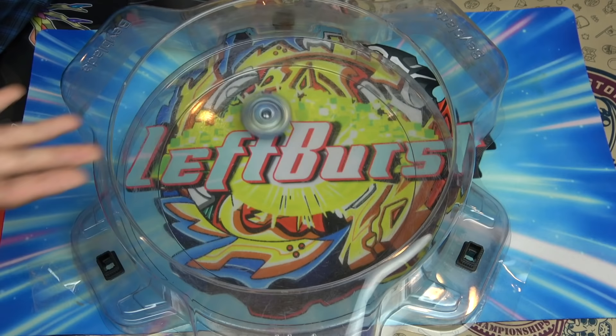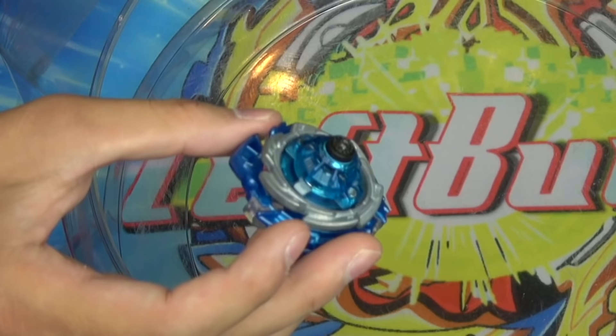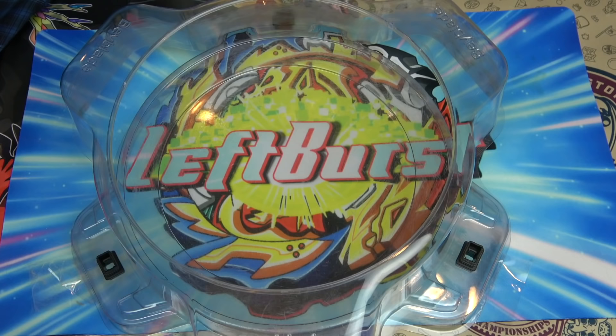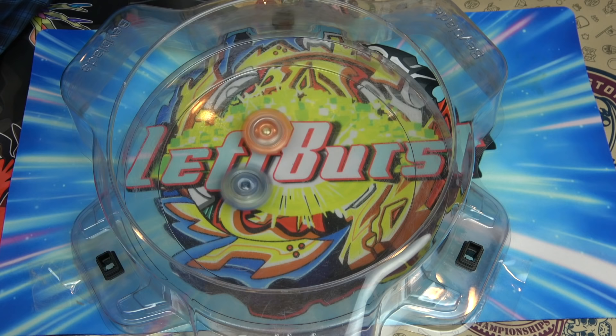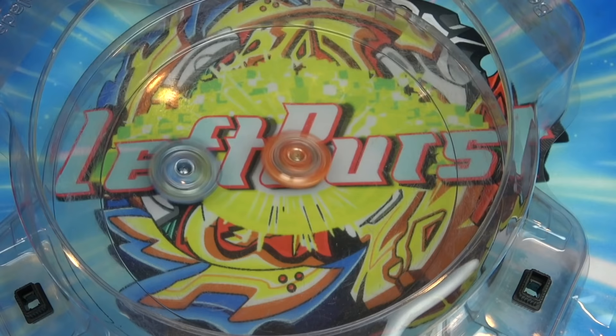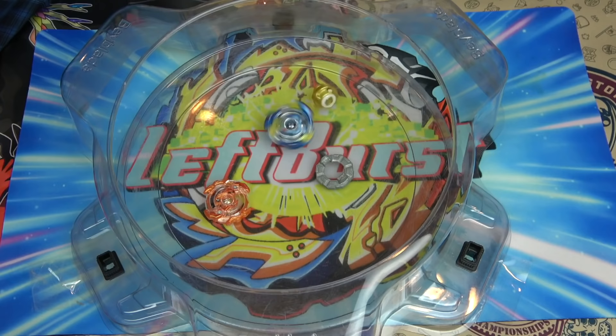If you see the Valkyrie Beyblade's not moving very aggressively, that's because I'm not using a completely awakened variable tip, since it's very hard to do a Rush Launch with a completely awakened variable tip — it'll just go everywhere around the stadium. Rush Launch Valkyrie! Alright, that's pretty good. Rush Launch is just a tilted flower pattern with a barrage of attacks. If it doesn't burst Ragnarok, I'm gonna be very disappointed because everything bursts Ragnarok. There we go! I think we did that first try. That's pretty awesome.